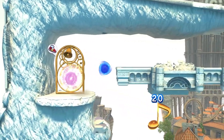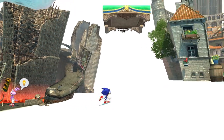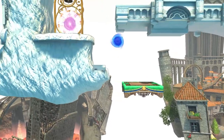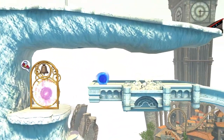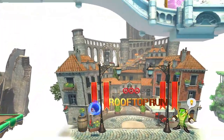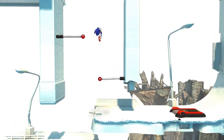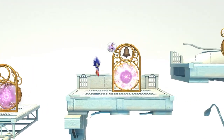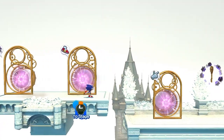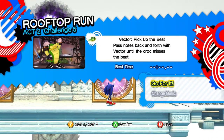Got it — Live and Learn song. Alright, one more quick look around. I went that way before because I didn't want to do a Crisis City one. The silly thing is I have to go all the way up this way to get to the Rooftop Run missions. Now we're there. Let's do this one — 'Pick up the beat.' Pass notes back and forth with Vector until the croc misses the beat.